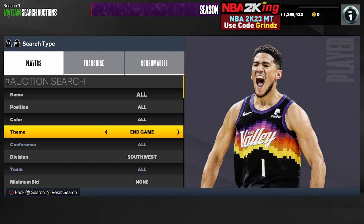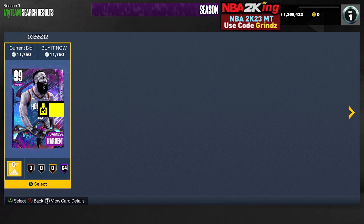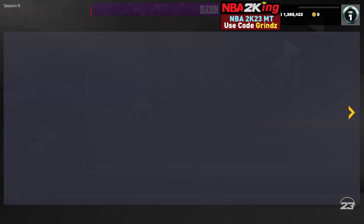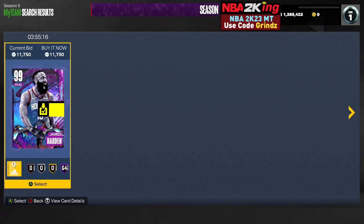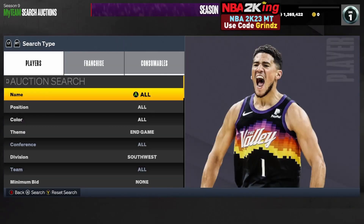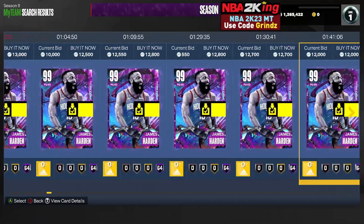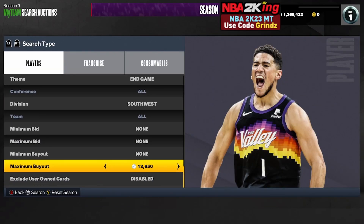The next filter is the end game Southwest division filter. Set your theme to end game, your division to Southwest, and scroll your maximum buyout up until you find the cheapest James Harden, who sells for about 12,000 MT. Scroll with the cheapest one up — there are so many more expensive cards on this filter including Yao, Wemby, and Bradley. Snipe a ton of James Hardens if he pops up for 10,000 MT and below. Anybody else that pops up on the scroll is profit at 12,000 MT. This is a great option and if you get lucky you'll land a high-end snipe.